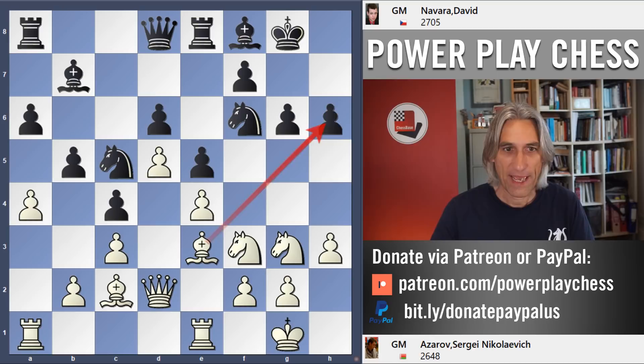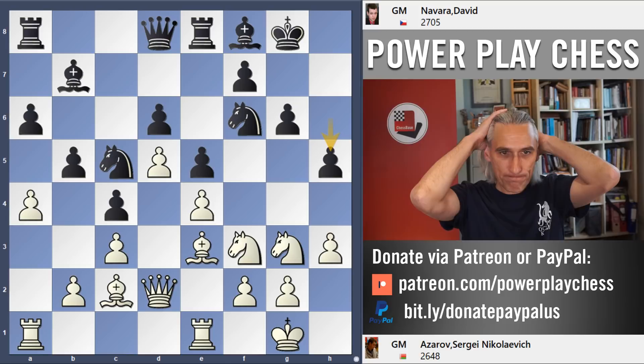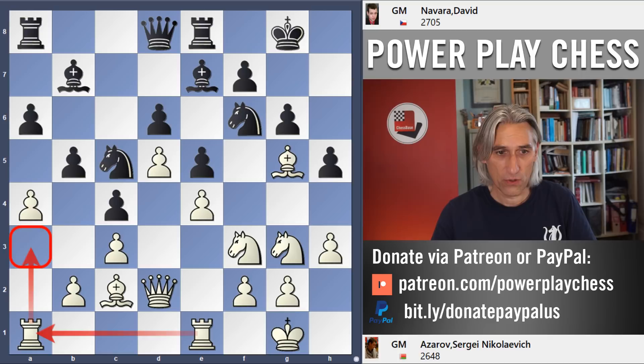And now h5 — this is one of the main lines of the Breyer. There are so many complex variations. And bishop g5: the bishop returns to pin this knight. Bishop e7 breaks that pin. And here there's a big branching of the ways — the rook can come up here doubling on the a-file, or rook b1, or queen e3 to protect the e-pawn. Lots of ideas for white — it's such a rich position.